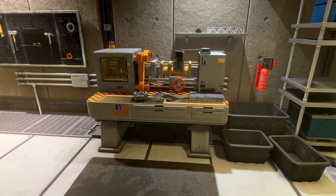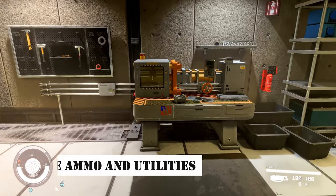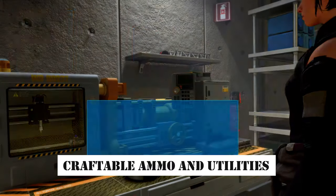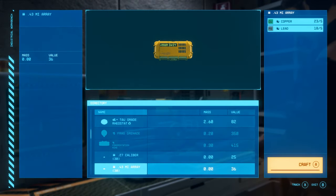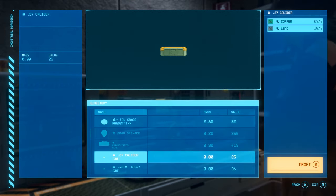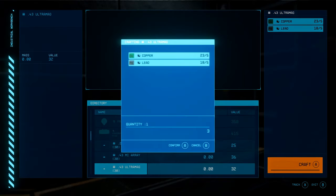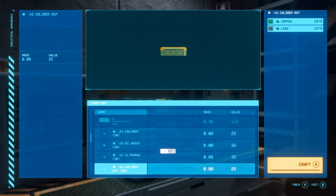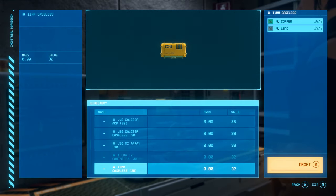Have you ever found it tedious to constantly loot and purchase ammunition? If so, give Craftable Ammo and Utilities a try. This mod allows you to craft digipics, medpacks, and selected types of ammunition. You no longer have to worry about running out of ammo — simply gather the materials and craft the ammunition you need. This is truly a useful mod.